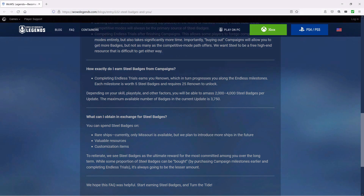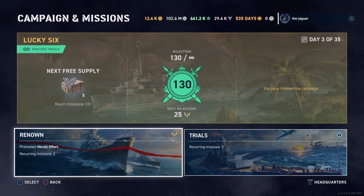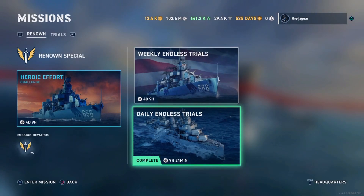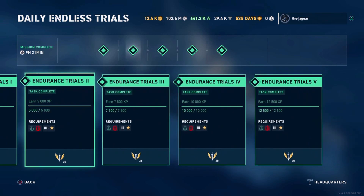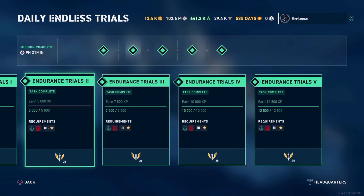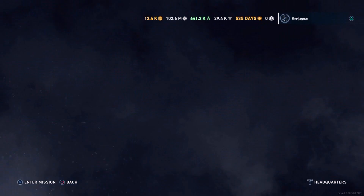Alright, I'm in the campaign and mission section of the Lucky Six campaign. Let's check out the renown and see how all that steel adds up. Here under the daily endless trials, you have to complete tasks every day. You have to earn up to 12,500 XP in increments of 2,500 to go through these milestones. You will gain 25 steel per day over the course of 35 days.